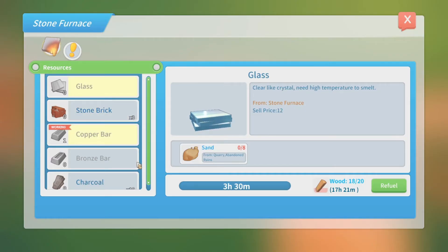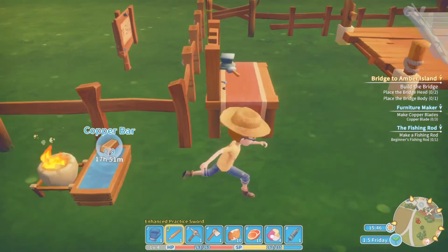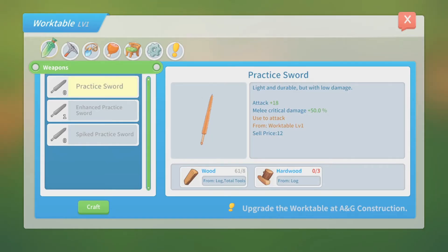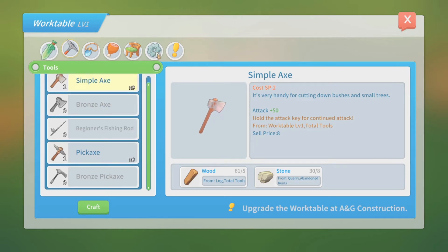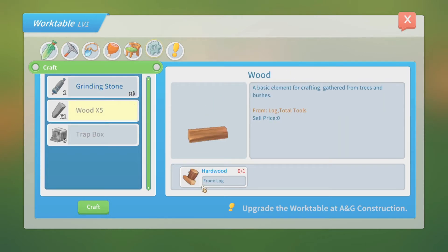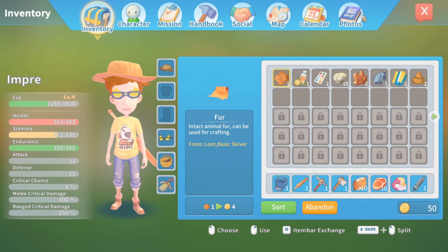It wants me to build the bridge. The only way to get hardwood is from logs. Hardwood is from logs - but how do I get logs? Let's go to inventory.